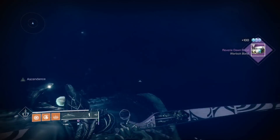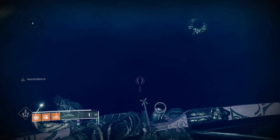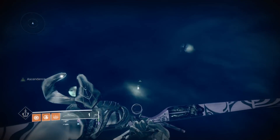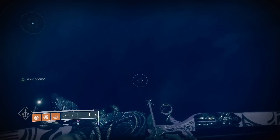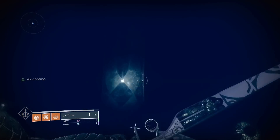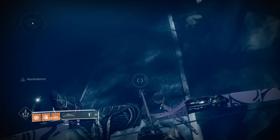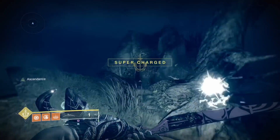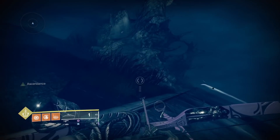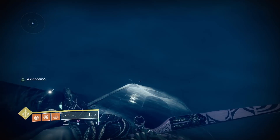Follow the path until you get to a rectangular checkerboard kind of floor — you'll see it here in just a second. This is where you're gonna get your lore, so land on top of this rectangular checkered platform. You'll see Toland right there and it will be right underneath Toland, kind of in the grass. You may have already gotten it and didn't realize it, so if it's not there don't worry about it, you probably already got it.